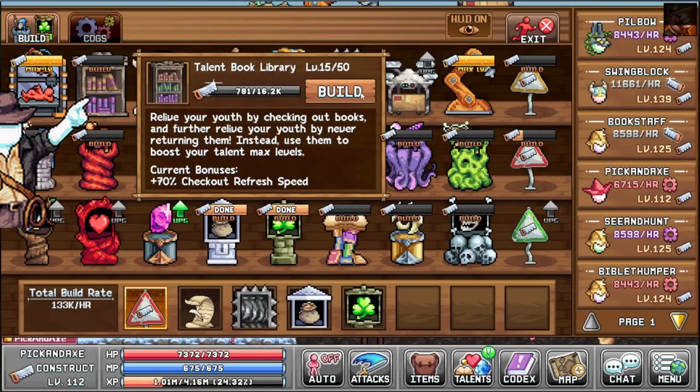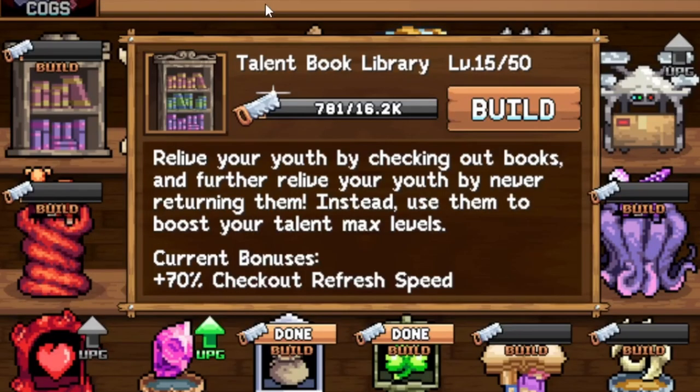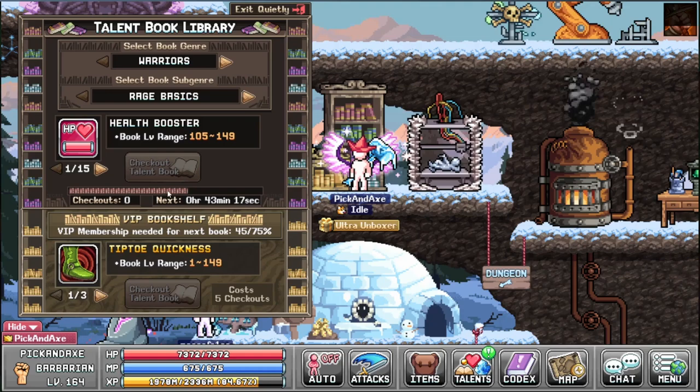The first thing we should have talked about is that you have to actually build the building itself — the Talent Book Library. 'Relive your youth by checking out books, and further relive your youth by never returning them. Instead use them to boost your talent max levels.' By leveling this up you get more checkout refresh speed. This is a progress bar — I've never spent enough time in this menu to see it move, but there we saw it move by a pixel.